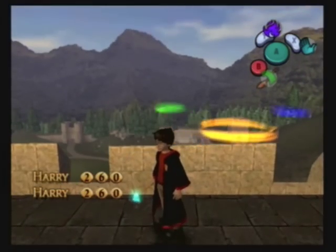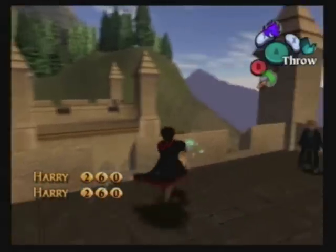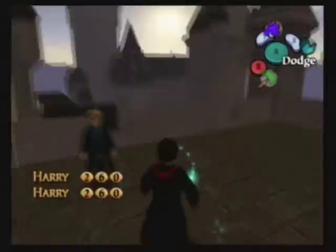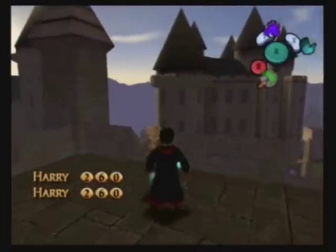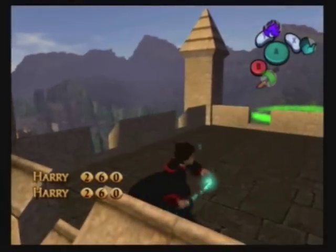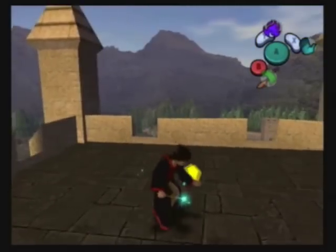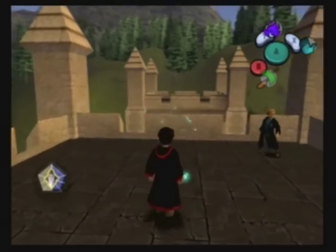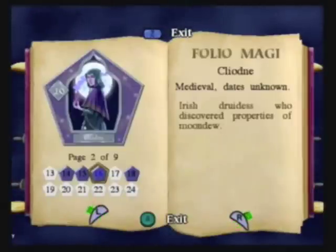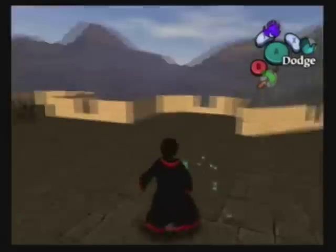We somehow got a weird combo. I think that's what happens when you get it through either two in a row or two rings at the same time — it does some really weird thing to the score multiplier. That might look like a fail, but I'm just swinging these gnomes out of the way because we don't need them. I wish there was a better way to get rid of them. Have a wizard card for beating the record! The wizard cards are sort of like the trophies in Melee — it's an interesting kind of gallery reward.